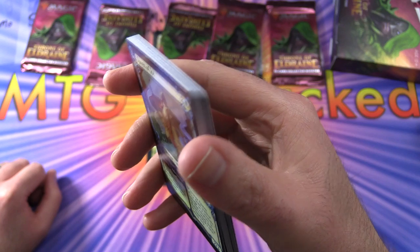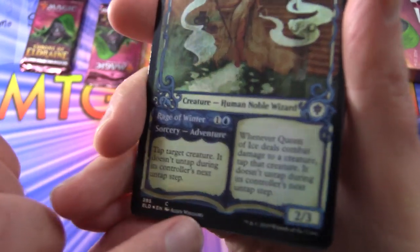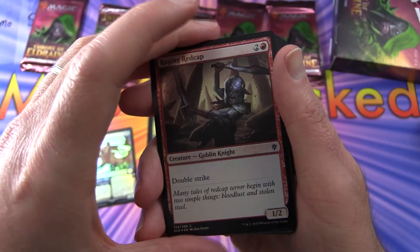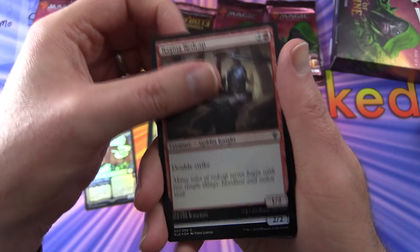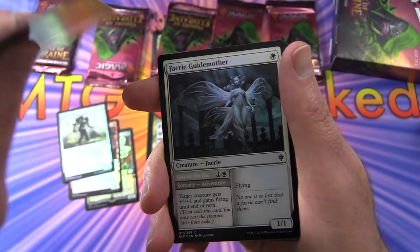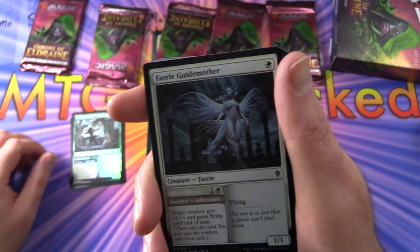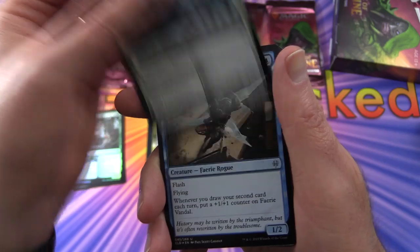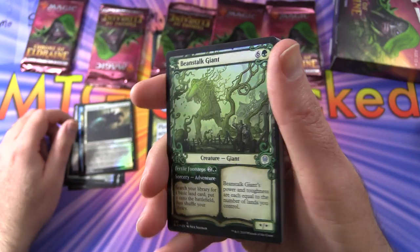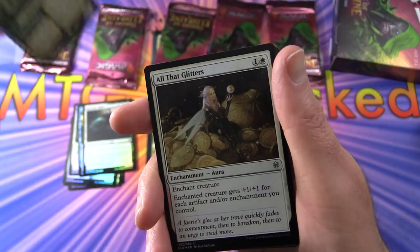That one looks good. There are a couple of little scratches — not sure if you can see it. Cards include Queen of Ice, Raging Redcap, Henge Walker, Rosethorn Acolyte. Some packs had a very rough sandpapery finish on the back but these seem fine. Fairy Guide Mother, Fairy Vandal, Resolute Rider, and a very nice foil Beanstalk Giant with the showcase border. Very cool.